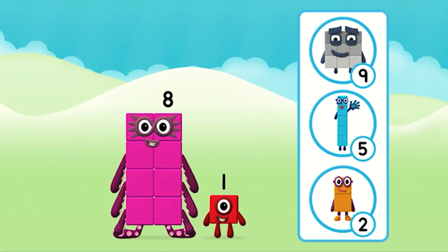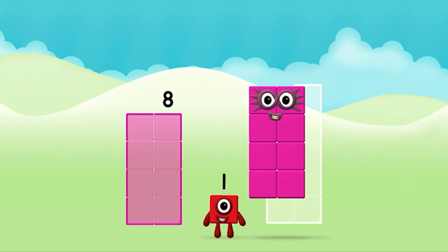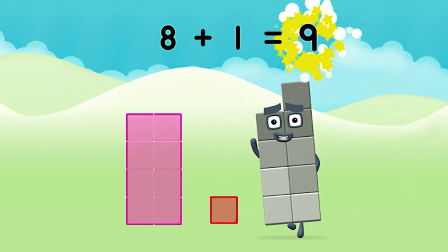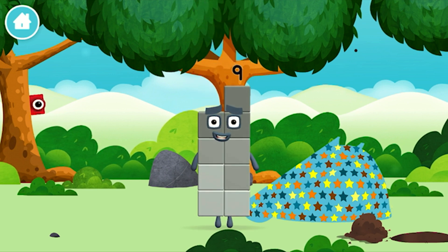Which number block do you think adding these together will equal? Correct! You chose the right answer! Now can you add the number blocks together? Eight plus one equals nine! Marvellous! You made number block nine! You made a new number block! You found one!